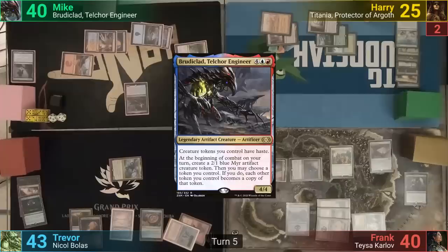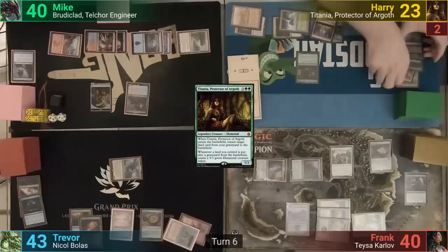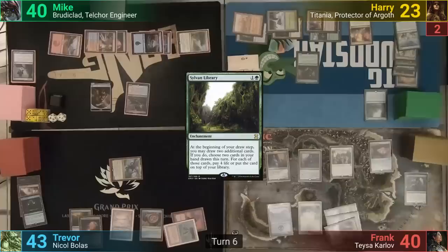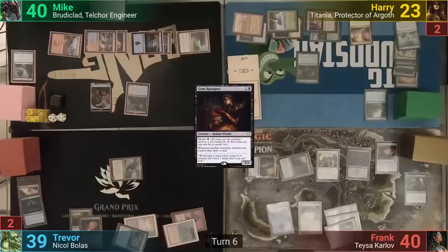Mike plays another Island for turn and taps out for Brutaclad. He moves to combat, making a Myr token, and passes to Harry. Harry plays a Cavern of Souls naming Elemental, then casts Titania, taking two from tapping his Ancient Tomb, and brings back the Prismatic Vista when she enters. He then casts a Sylvan Library, passing. Frank draws and plays the Grim Haruspex he tutored for. He goes at Trevor for four, who takes the hit, and Frank passes.